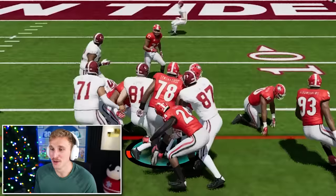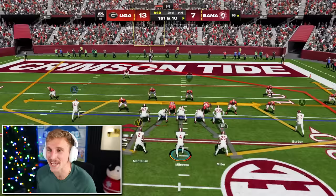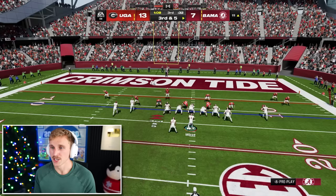McClellan — he's got it. It's only crazy if it doesn't work. Mesh post wheel, first and ten. Stay clean, Milrow. Throw it to X — what a ball! Milrow's on fire. We're going for this on fourth down anyway. Let's hand this off, make it a more manageable fourth down. Or let's get stuffed, get no yards — now I look like a dumb idiot.